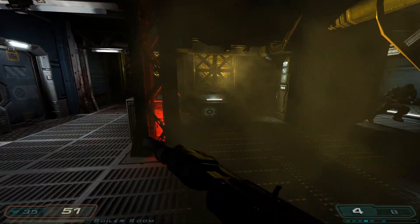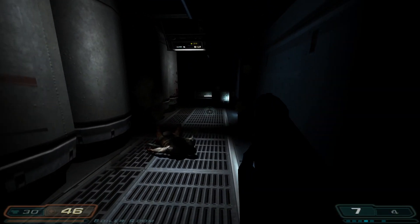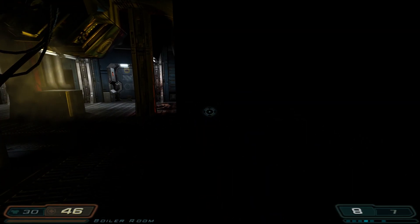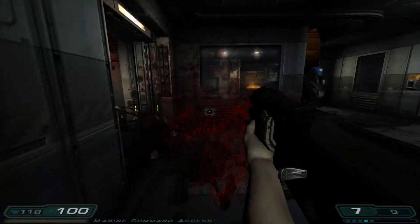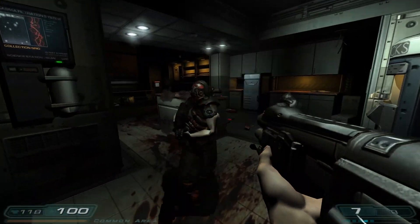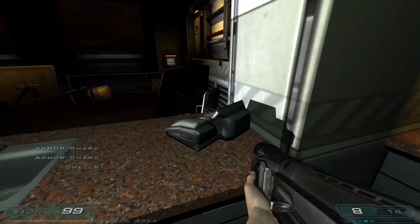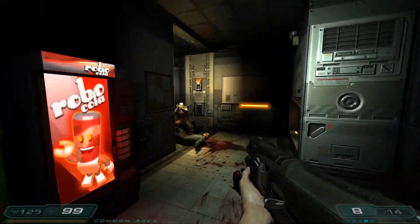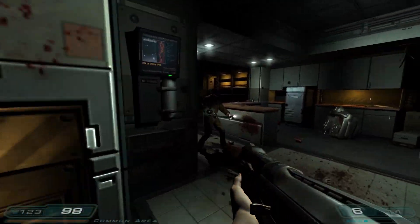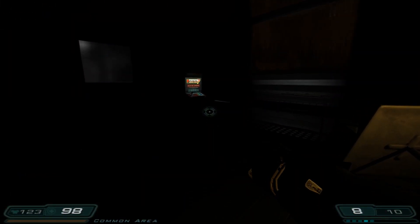And of course, we can't talk about Doom 3's horror elements without recognition of the notorious flashlight. In Doom 3, you can only have either your gun or your flashlight out. Plenty of mods since the game's release have gotten rid of this, and even the official BFG re-release of the game goes to a more traditional simultaneous usage model. But the original core design of Doom 3 is to switch between the two. And it's clear why this was done — to add tension — but it's so poorly implemented that it doesn't even really manage to do that.